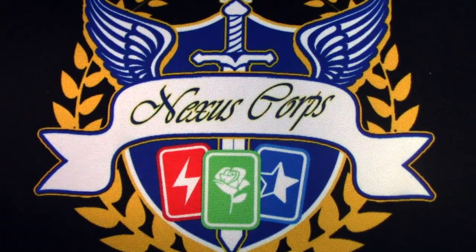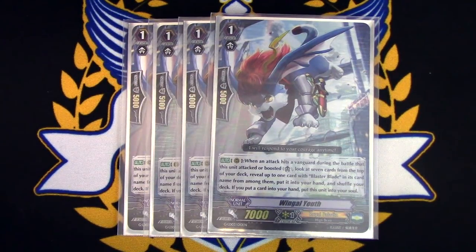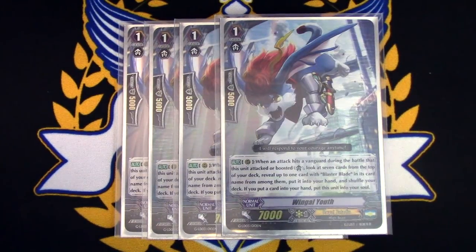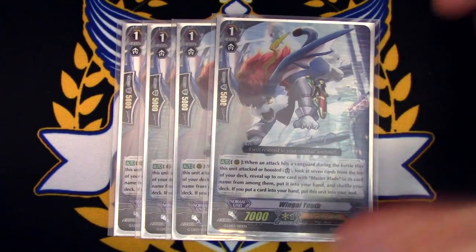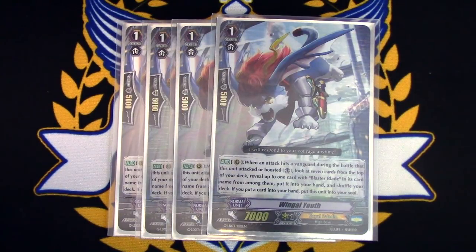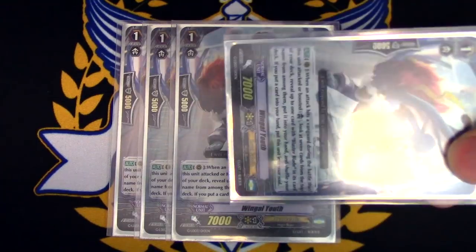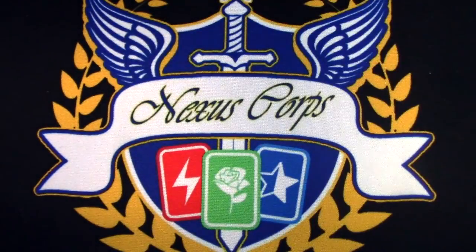Now the newest addition to the deck: four copies of Lingle Youth. I didn't used to run it because I wanted to keep all the Blaster Blades in the deck to make searching easier with Lou, but since Lou is such a killable target nowadays it's fine. This is really important for early game — you call it to rear after you ride, and if it hits when it either attacks or boosts, you check the top seven for a Blaster Blade unit — either Exceed, Blaster Blade, or Spirit. If you find one, you move Lingle Youth to soul; if you don't, it stays on the field. Since we're running stand triggers, you can get the re-stand swing on the missed attack.